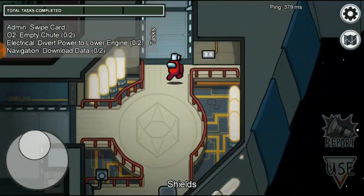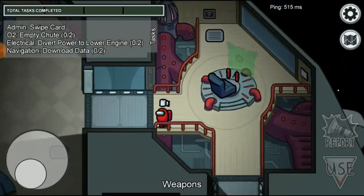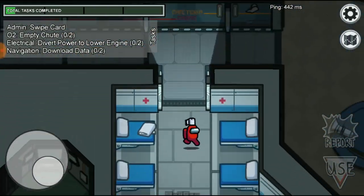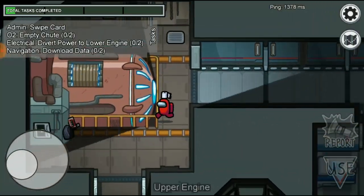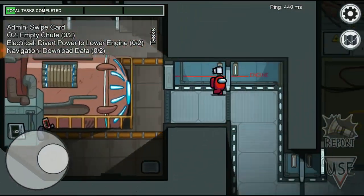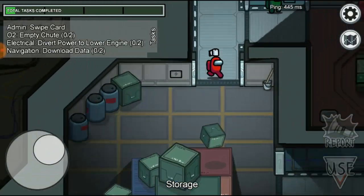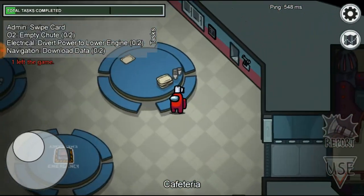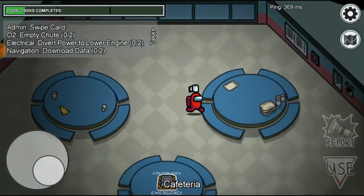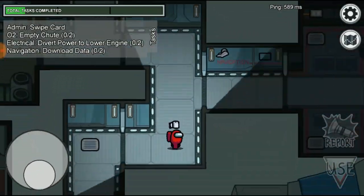This high speed is also going to favor the imposters. So if you get imposter you might be able to get a kill, then quickly run away from where the dead body is, and then go ahead and get another kill in the next moment. I love this because it also helps you run away from the imposter, and as crewmate you can get to a task station super quick.